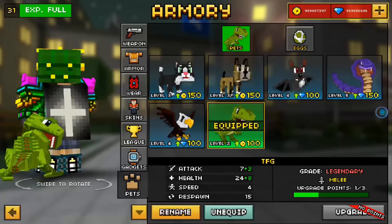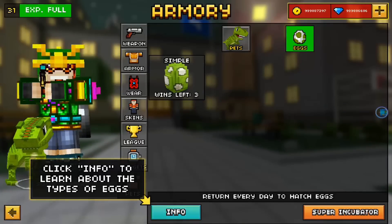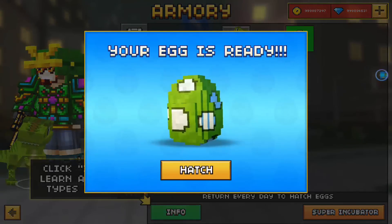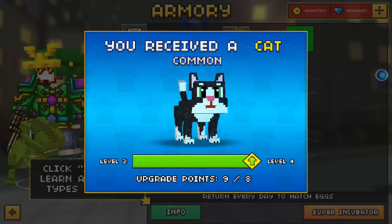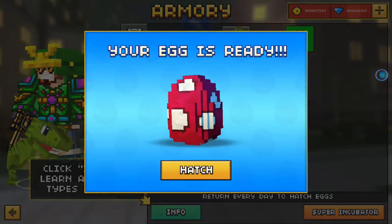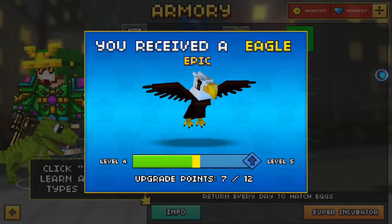TFG sub match is coming soon, by the way — I haven't forgotten about that, and I'm doing a giveaway soon. Continuing to hatch — common cat, and I'm getting the eagle more often now.